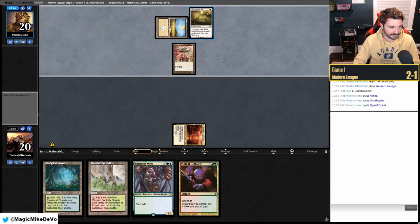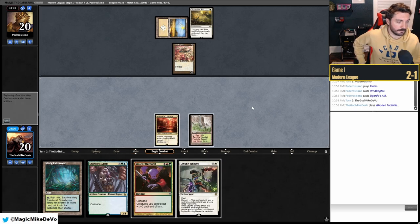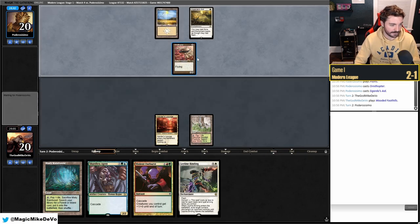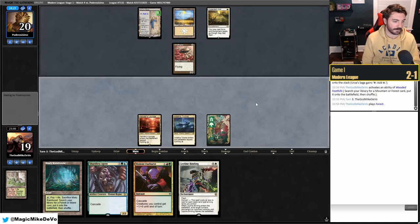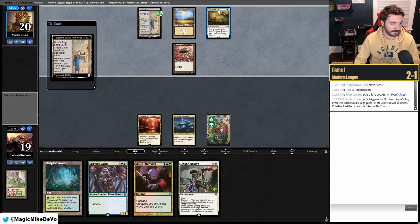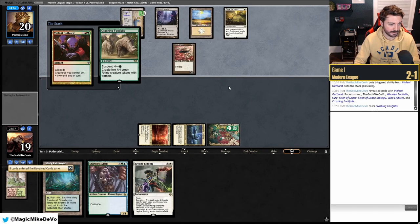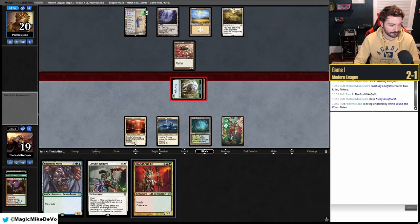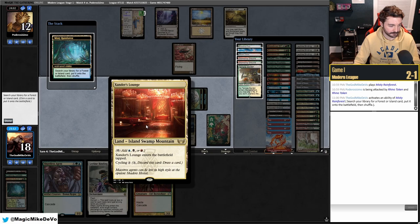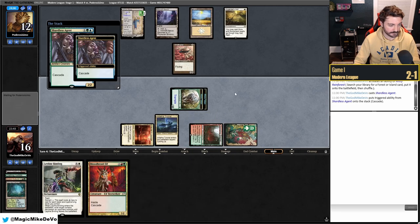They have a fantastic Hammer Time start with an Ornithopter. We draw Leyline Binding — we play Wooded Foothills and try to be cheeky, Leyline Binding the Ornithopter. We draw the Triome and play it out. We Violent Outburst to get pressure, but we need to hold up Leyline Binding since they don't have blue mana — could be mono-white. We need double red and blue to play Shardless Agent and threaten lethal.